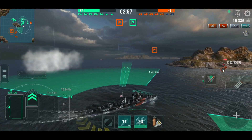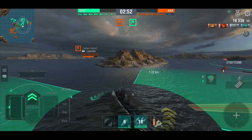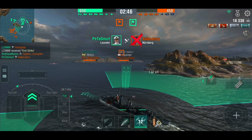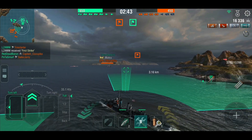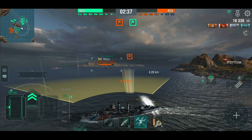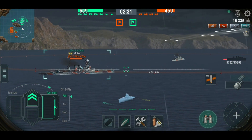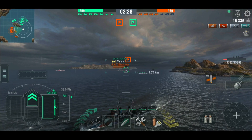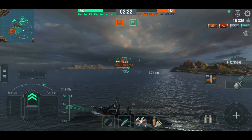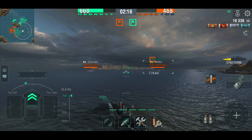Generally the Mahan isn't viewed as a stealth torp boat and its spreads are quite wide. Oh look — a Leander, something else we don't really want to meet. The Nürnberg has gone, flanked by far too much, attracted far too much attention. The Leander's gone undetected. We'll drop two sets of torpedoes there for the Mutsu. There aren't really many other targets and we're hoping he's forgotten there's a destroyer there.